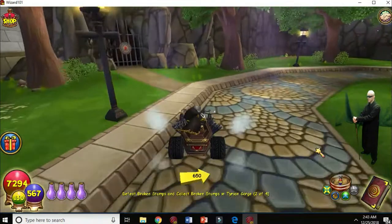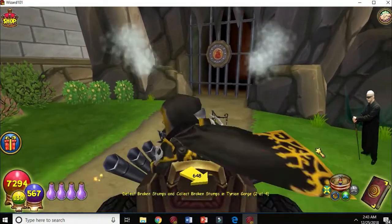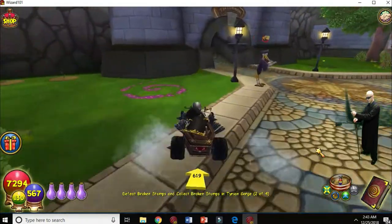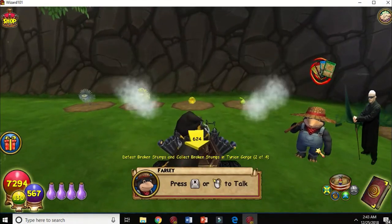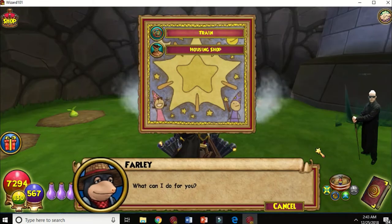You'll have certain places you go for different spells. This cave coming up here is one of them — I think it's either a fire or a myth spell. This game has fire, ice, storm, death, myth, balance, life, and personal magic schools.